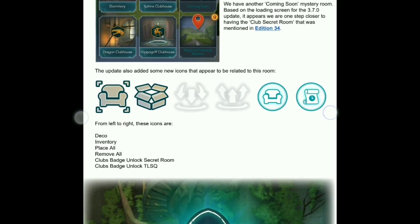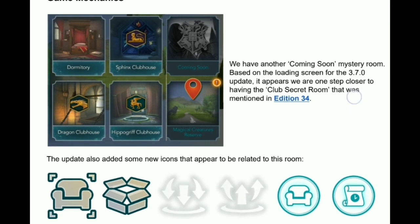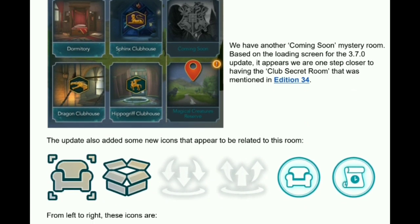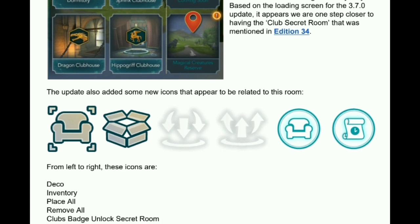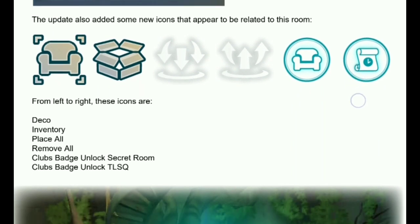We already have a preview of the Secret Clubhouse from the data mine, credits to Jay and the team. We have another Coming Soon Mystery Room based on the loading screen for the 3.7.0 update. It appears we are one step closer to having a Club Secret Room that was mentioned in edition 34 of the data mine report. The update also added some new icons that appear to be related to this room.